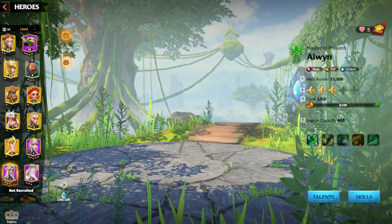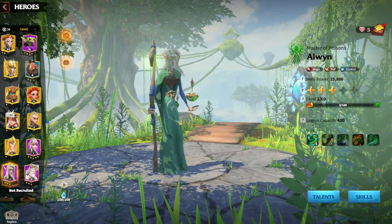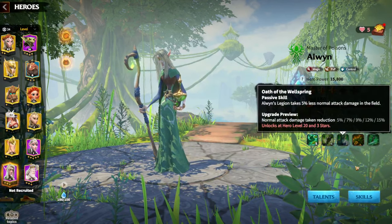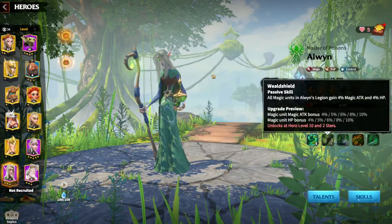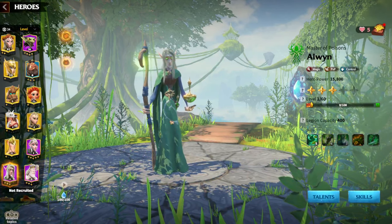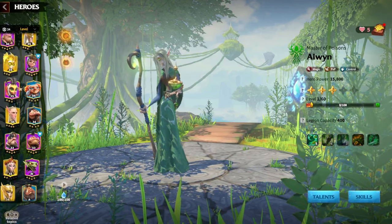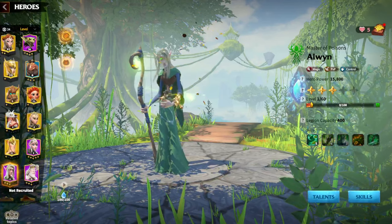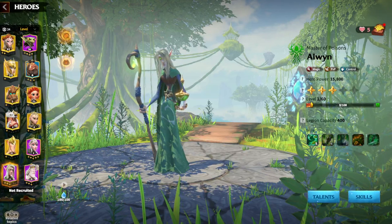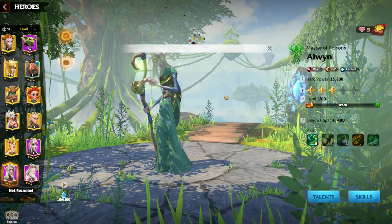We also have Alwyn, which is a mage, and Atheus, which is a mage. If you want to play with Alwyn, don't expect to deal a lot of damage — Alwyn is all about debuffs. You give opponents debuffs, they can't move, they deal additional damage to themselves, and there is even some poison. So if you are 100% free to play like me and you like to ruin the day for pay-to-win players, you can easily go with Alwyn. If you have Awakened Alwyn, that's even better — you deal more damage and apply more debuffs. In my opinion, Alwyn is not a damage dealer hero; it's simply about debuffs and negative effects.